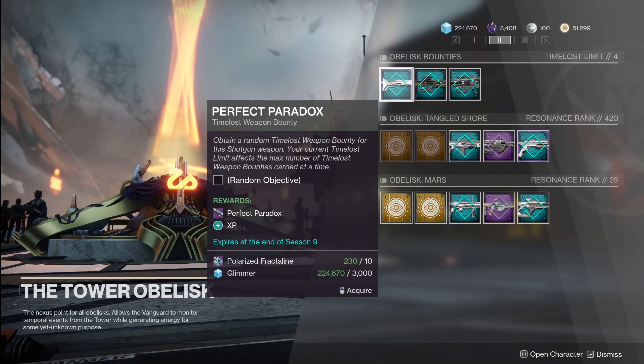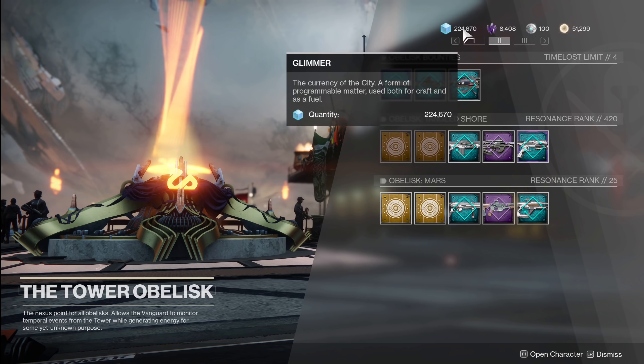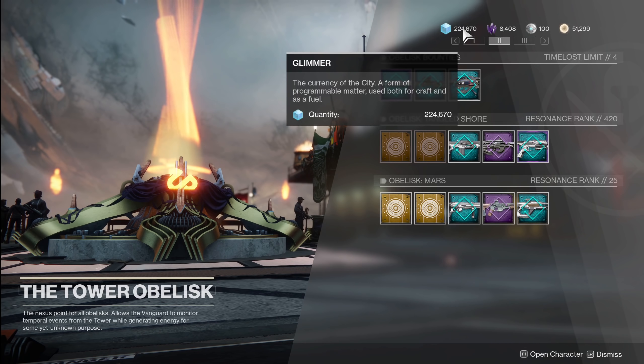Also, each bounty costs 10 Fractaline, so by weird math I'll have roughly 45,000–46,000 Fractaline worth of bounties, but we'll use 50,000 as an easy round number. To cover 1.5 million glimmer, I'd need to fill my glimmer to capacity six times. Unless you're always running Rainmaker and killing enemies constantly, that takes a while. The easiest place to get glimmer is Spider, so let's go to him and talk about the currency exchange available now — and a more efficient one if you're willing to wait.